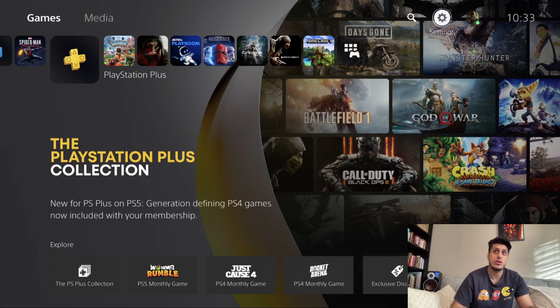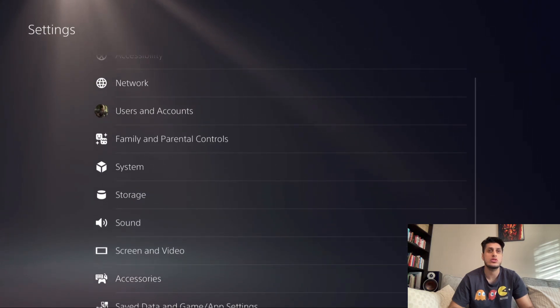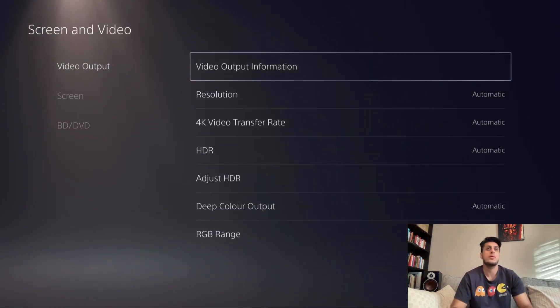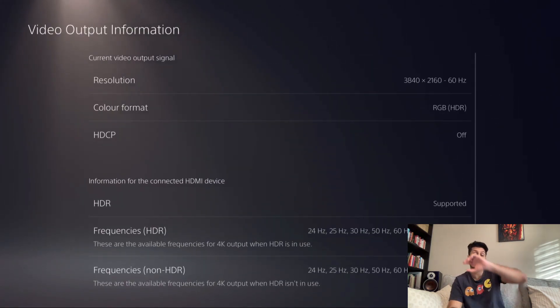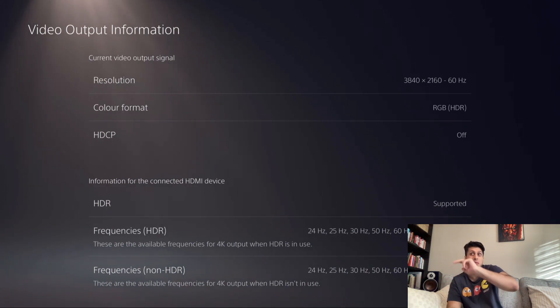So you want to go up here, go to settings and scroll down. First of all, go to Screen and Video, then go to Video Output. If you go to Video Output Information, it will tell you based on your configuration — based on the console you've got, the TV you have, and potentially the HDMI cable you've got as well — what you're supporting.